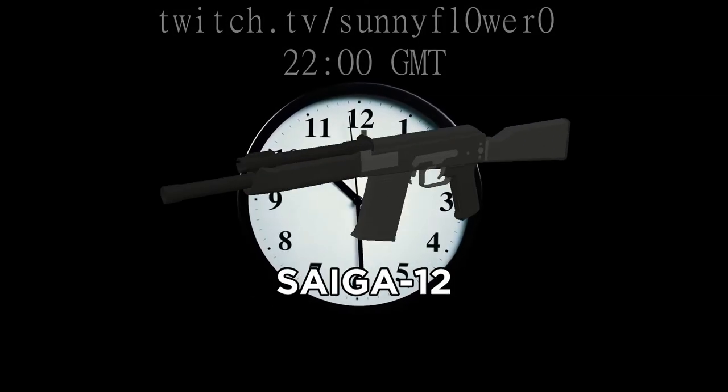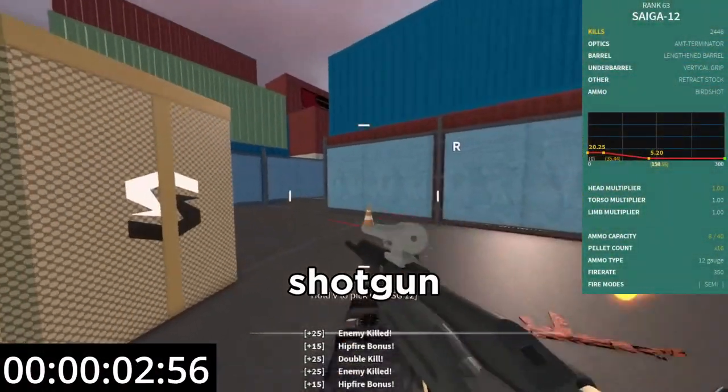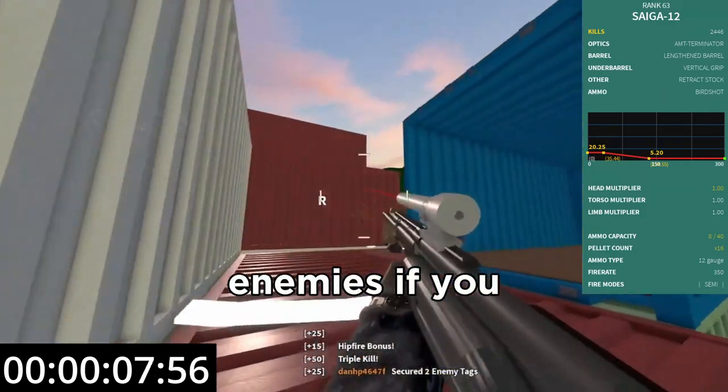In under 5 minutes, I'll cover the Saiga 12 and its conversions in this video, starting now! The Saiga 12 in Phantom Forces is a strong shotgun that shoots 27 damage pellets up to 45 studs. Within this range, it can one-shot enemies if you hit them enough.